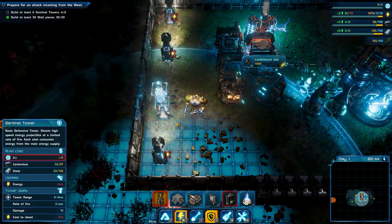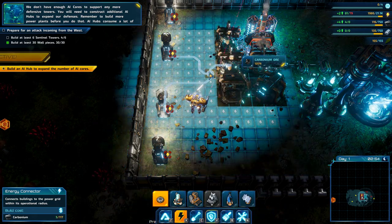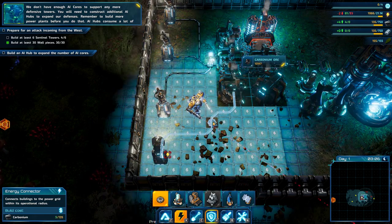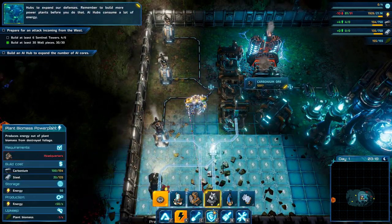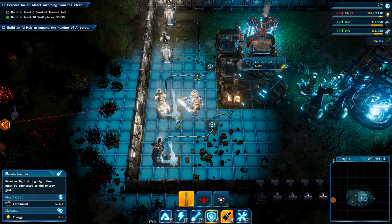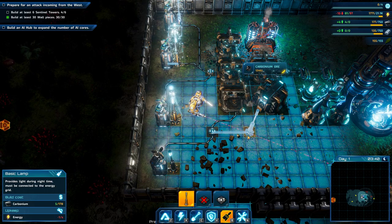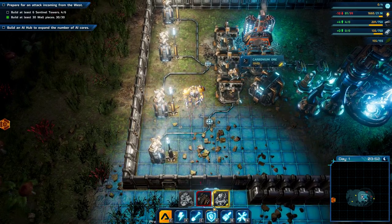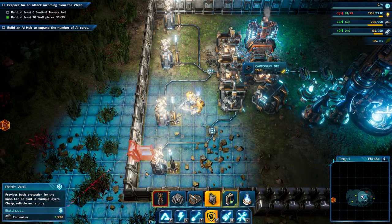Now we need to connect these turrets to the power grid. I really love power grid stuff - I enjoy that in games. That stuff is just fantastic to me, I really love that kind of gameplay. All these lines and everything glows nicely. You can put down a few lamps as well if you want, add these to the back to illuminate things further. Let's increase our defenses here - now it tells us we need an AI hub to build more turrets.